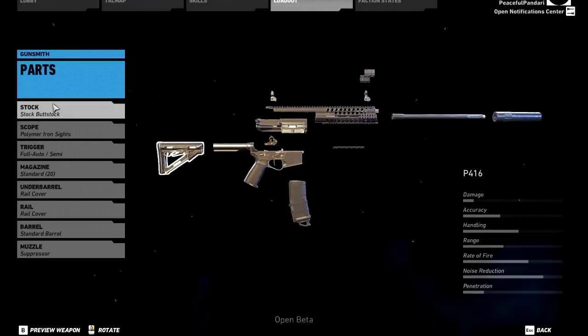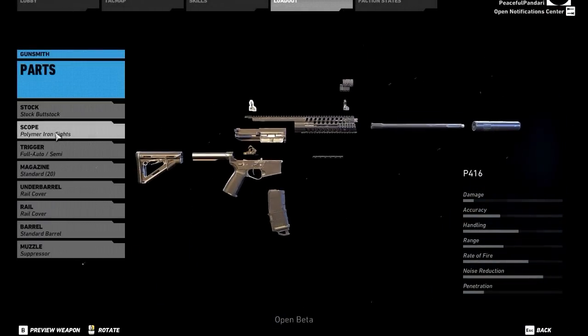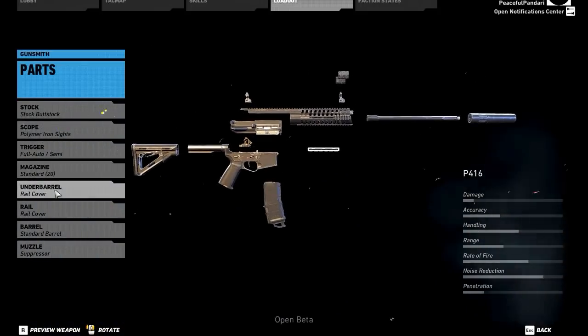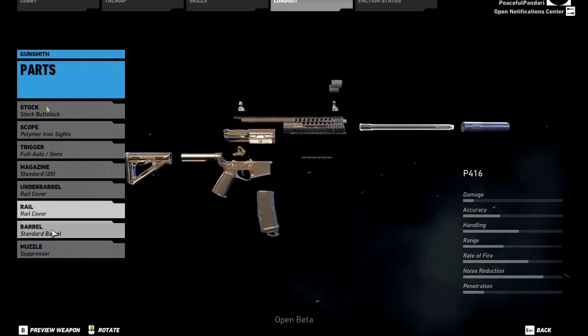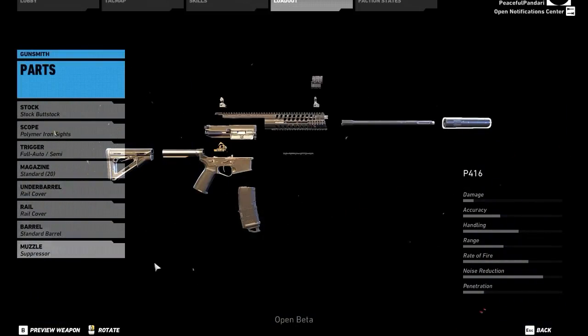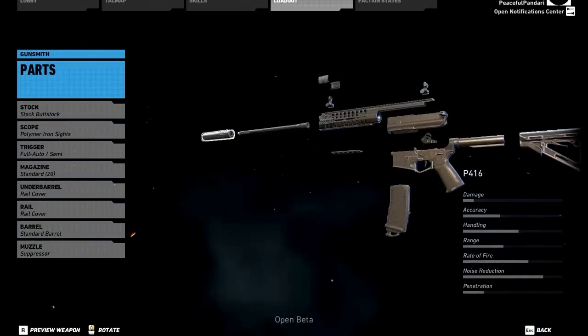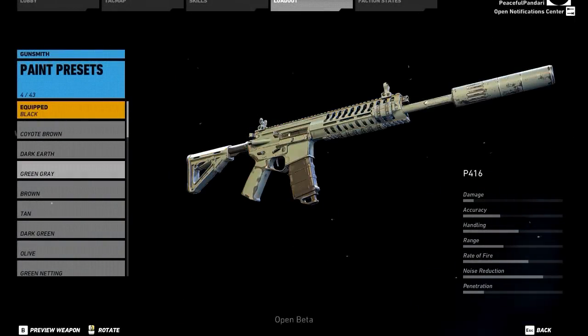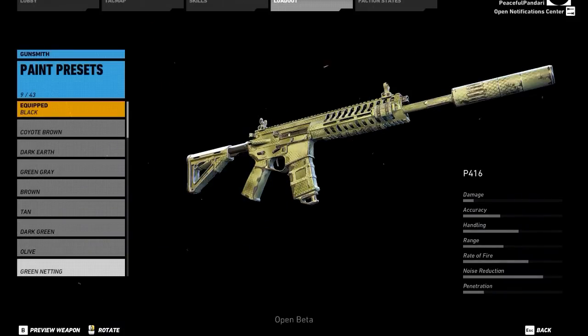In the gunsmith, each weapon can be customized with certain attachments and camouflage once you've unlocked them. You can swap out the stock, the scope or sight, the trigger which decides the fire mode, the magazine, under barrel, rail, barrel and muzzle. To top it off, you can add camouflage to your weapons to completely blend in with the environment — or the complete opposite. There are 41 camouflages to choose from, and we'll cover those in an upcoming episode.